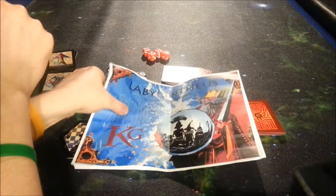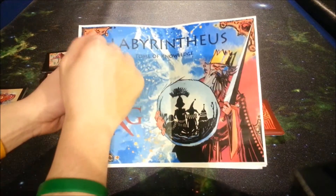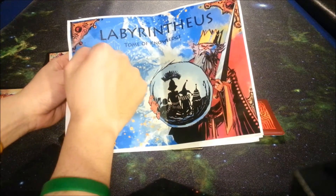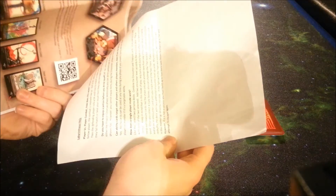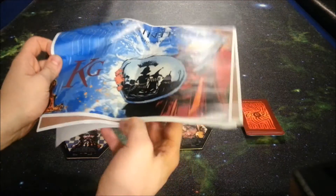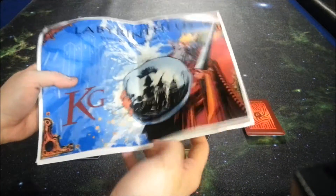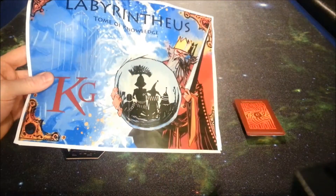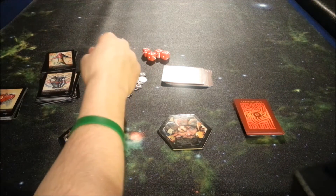We're going to take a look at what you get inside Labrynthius. As I always like to mention, this is the promotional copy I have in front of me, so take what you see here with a grain of salt. First and foremost, we have our handy dandy rule sheet. It's about three pages, double sided, full color. It'll have you up and running in no time at all. It's a little bit weirdly worded, but overall it does a good job at what it tries to do.